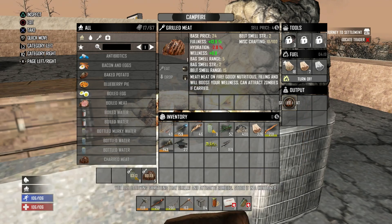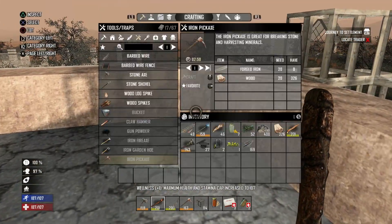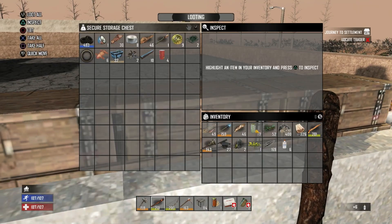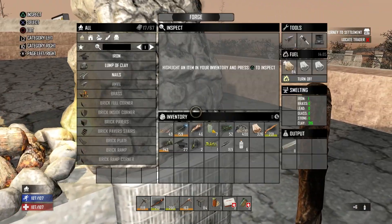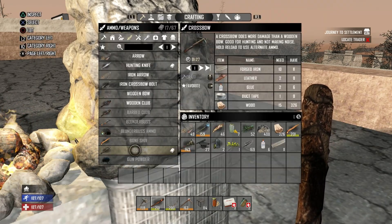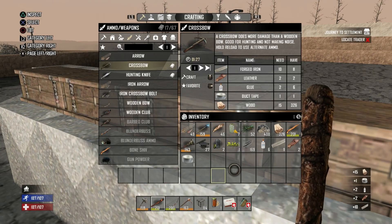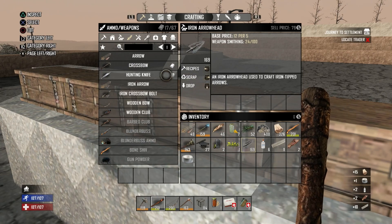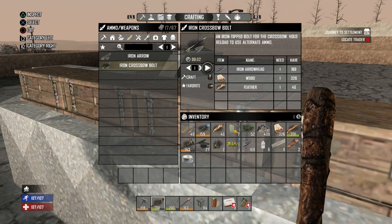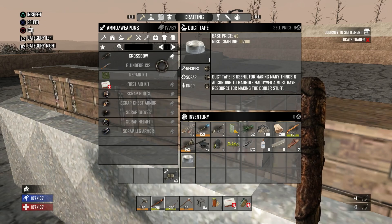We'll just get ourselves up to 100. I'm gonna take the iron arrowheads and I might make a crossbow - can't remember what we needed. I think it was about 10 forged iron. What are we missing? Duct tape and leather - alright cool. Craft that, but actually before you craft it, do the bolts first. Learn from your previous mistakes - recipes for iron crossbow bolts - and that way the crossbow itself is as good as it can be.